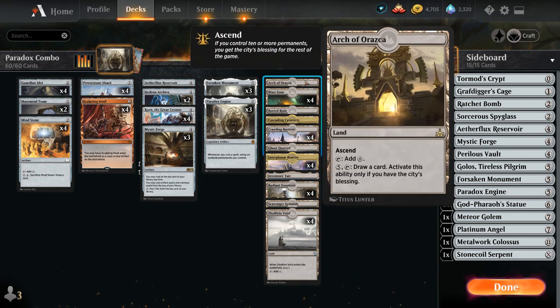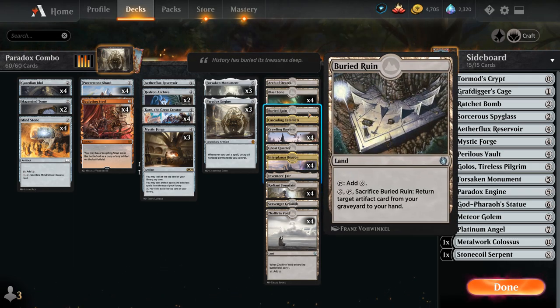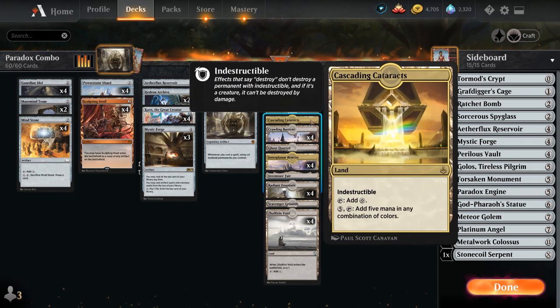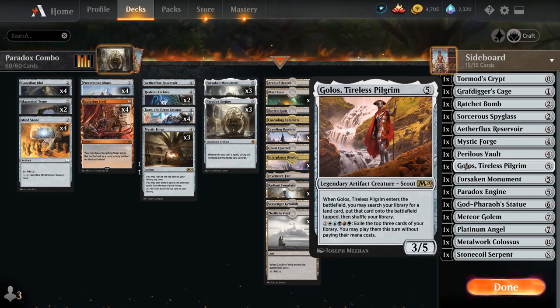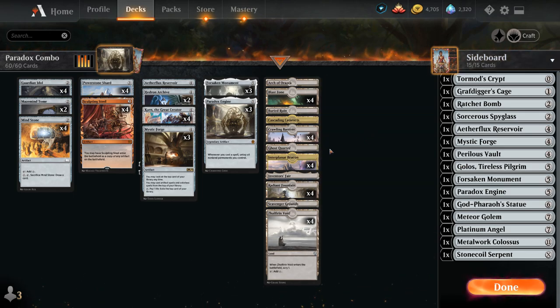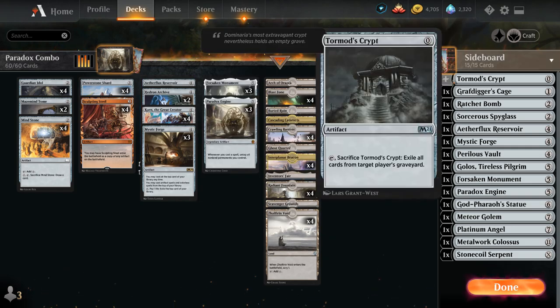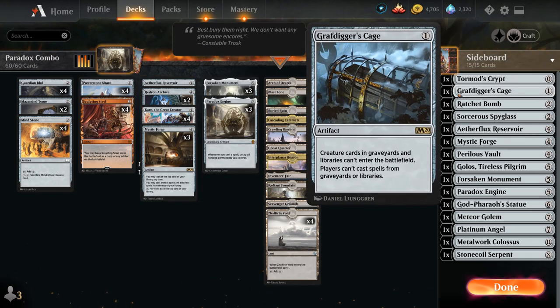Additional one-offs include Arch of Raska to draw cards with the City's Blessing, Buried Ruin to return artifacts from the graveyard, and Cascading Cataracts mainly for Golos in the sideboard. Going over the sideboard, besides the combo pieces like Forsaken Monument, Paradox Engine, Mystic Forge, and Reservoir, we also have Tormod's Crypt and Grafdigger's Cage as graveyard hate.